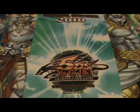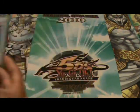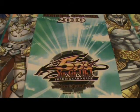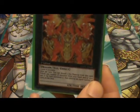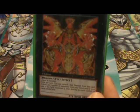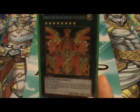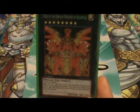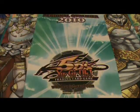Next is the extra deck. I got Chimeratech Fortress Dragon, Stardust Dragon — won't be in there for long but it's in there for now. Ally of Justice Catastor and Armory Arm — same reason, in there for now. Hieratic Sun Dragon Overlord — he's in there, two level eights and he's really useful. I don't want to mill myself out with two JDs so I can easily make him and keep my deck going. 3000 attack, 2400 defense. I can tribute any number of monsters in hand or grave after I detach the material to destroy that many cards on the field.